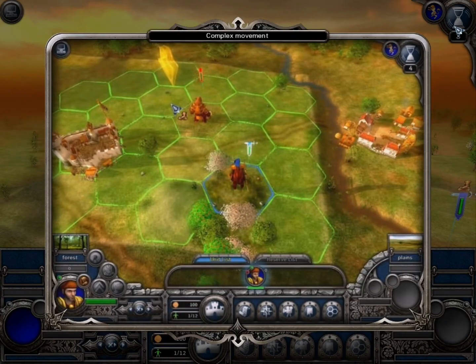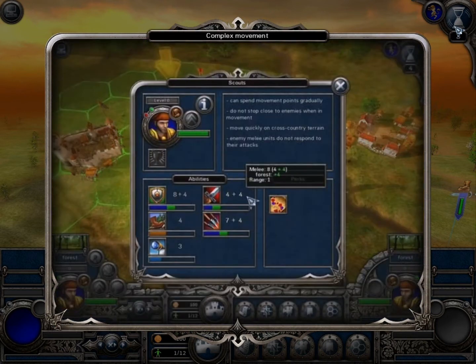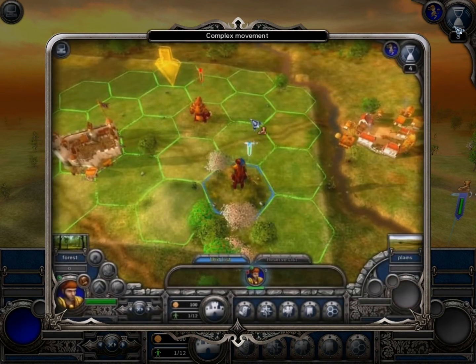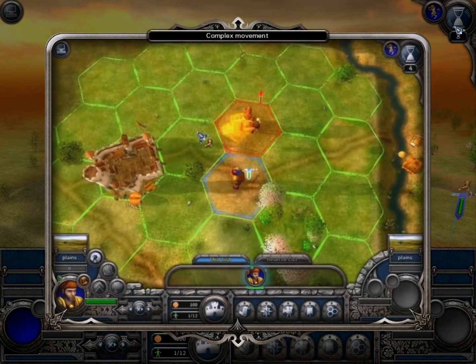An enemy controls a zone around him. Therefore, a common unit cannot pass the enemy without halting. Only scouts with the special ability of segmented movement can do that. Such units can spread their movement points gradually, rather than all at once. Notice how the scouts move through the key points, ignoring the orc's control zone.